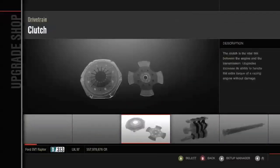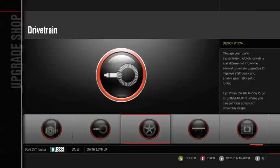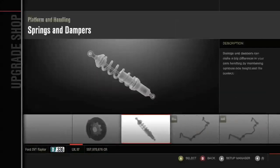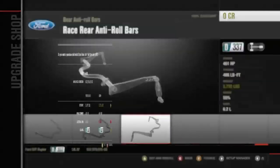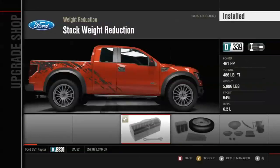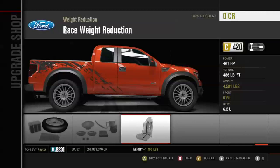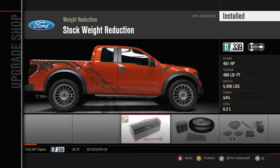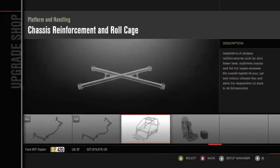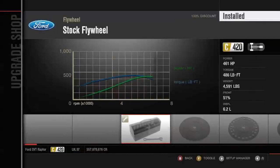Head back into the upgrade shop and throw all the transmission upgrades on, as well as the handling and performance. Also adding the roll cage and weight reduction — I thought it might remove about a thousand pounds, but it actually removed 1,400 pounds, which also nicely fixes the weight distribution.